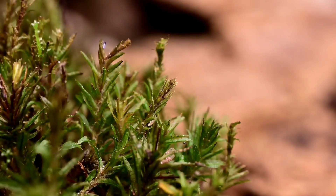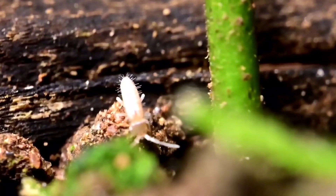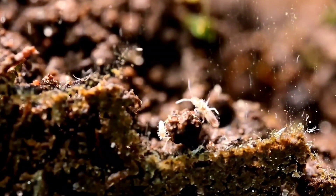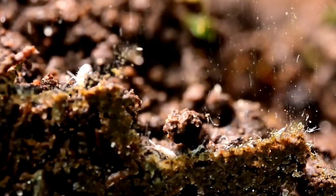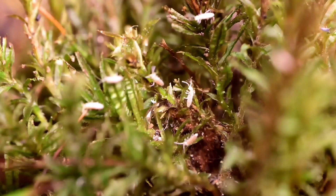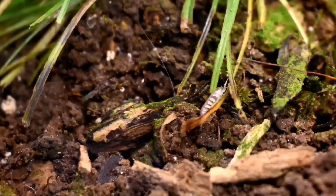Springtails are primarily detrivores. They feed on dead stuff — dead moss, dead leaves, dead fungus, and dead bugs. They've earned the reputation of being a cleanup crew of sorts, an essential part of any closed terrarium. But, like in any ecosystem, their population has to be kept in check. So far, it hasn't been.